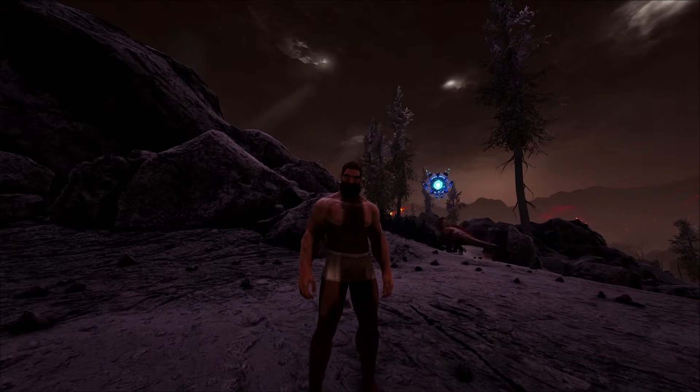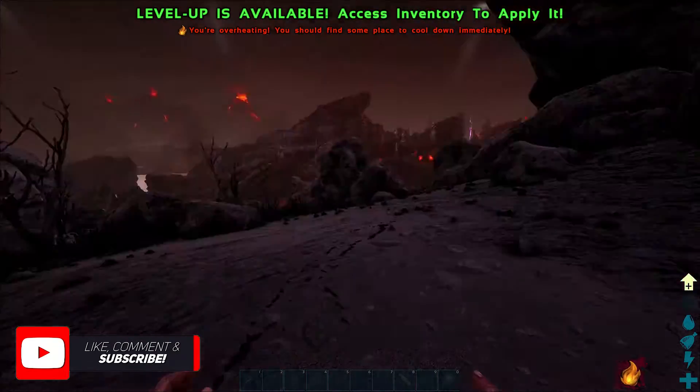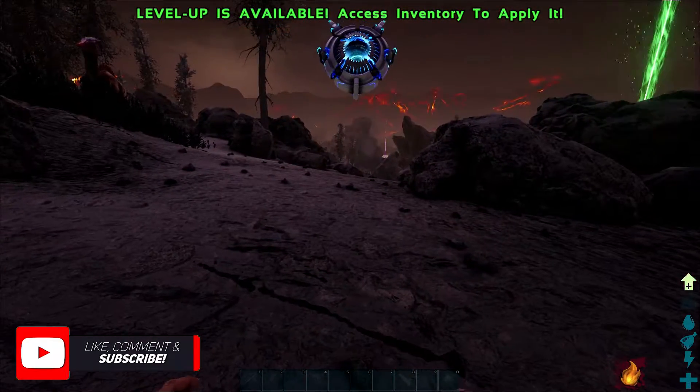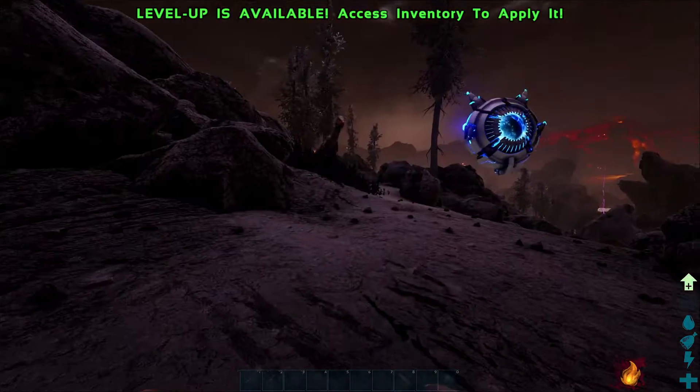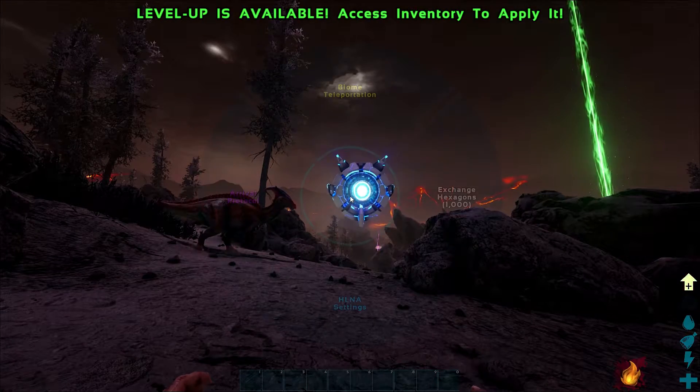What is up my fellas and my fajitas — my name is Classified and I'm here in the volcanic part of Genesis. I'm going to show you how to get out of here. So if you spawned into Genesis and weren't listening to Helena tell you how to teleport, all you do is you look at Helena.